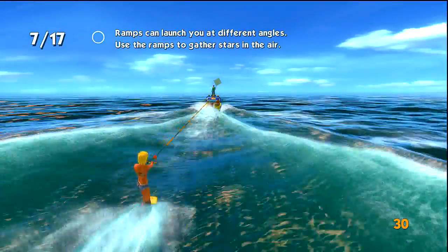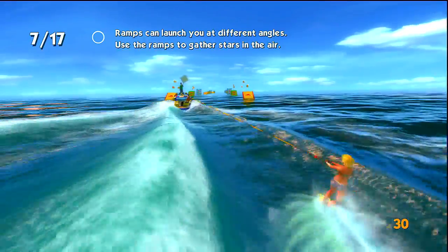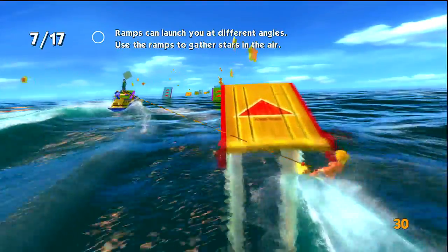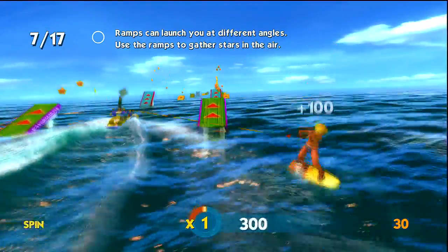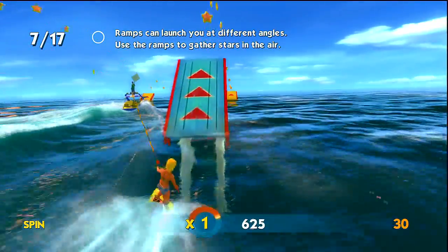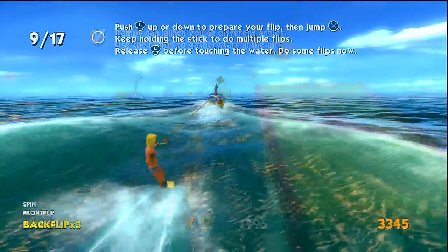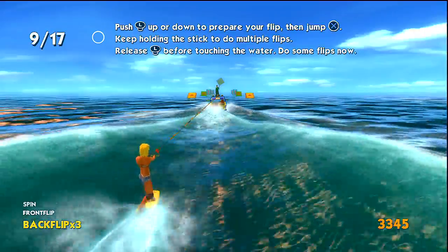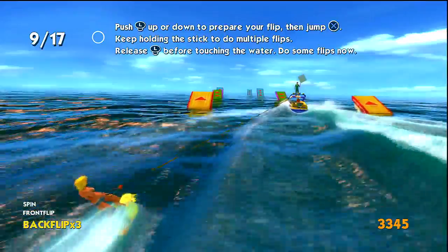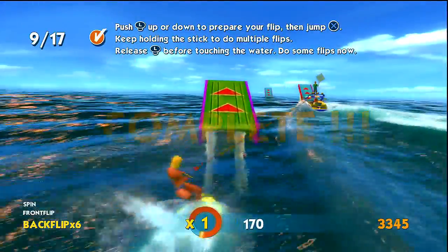Number seven, you can launch at different angles — that's flipping, that's grabbing your board, and other things. You collect stars to collect points, and down at the bottom you can build up your multiplier. You grab things, do tricks, and get more points. Number nine is doing flips — you hold X down, your character grabs the board and you flip multiple times. Simple as that.